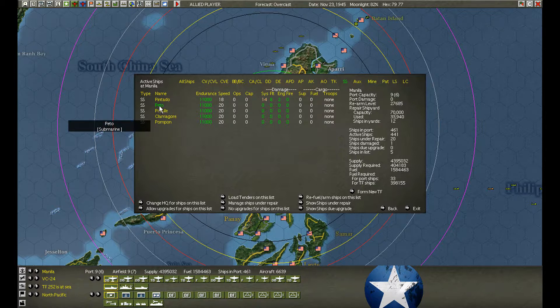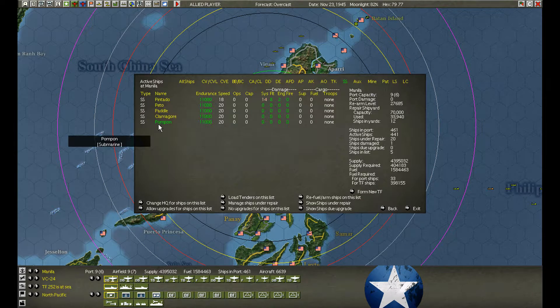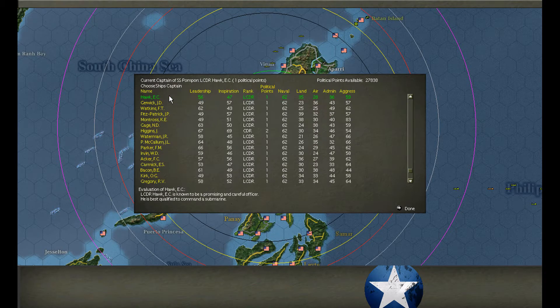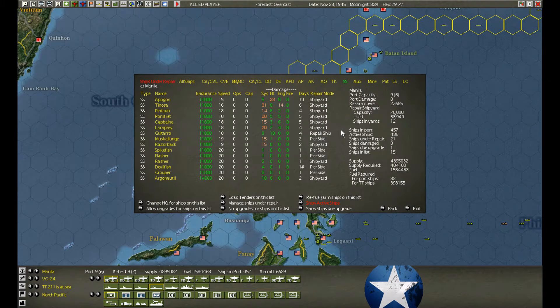Pito! We have four submarines ready to go out — three for Shikoku Station and one for Chiba Station. Let's check the commanders. Decent — not worth the click to change. Just not worth the clicks. Out you go. The last ship goes back into repair.